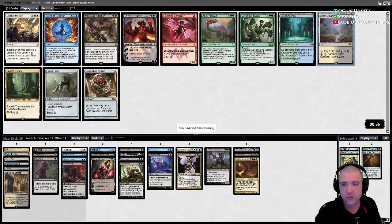Force of Negation could be good except I'm actually thinking of getting pretty low on blue. Might even just go white-black — I mean we've got some blue, why not splash — but I could see us going there.